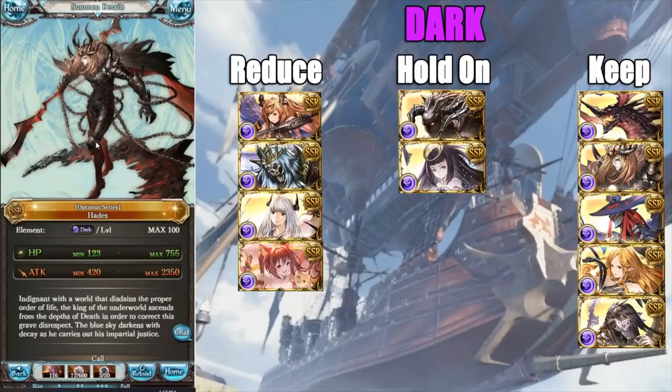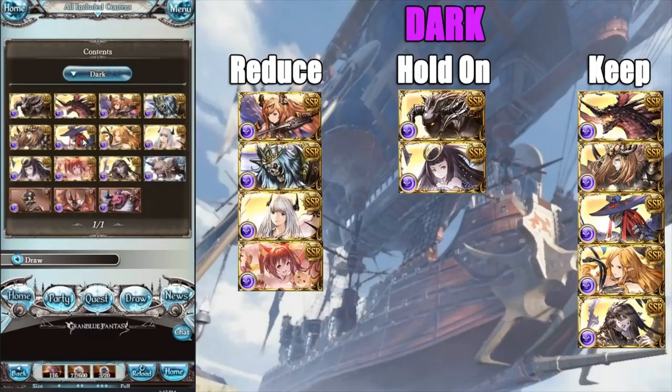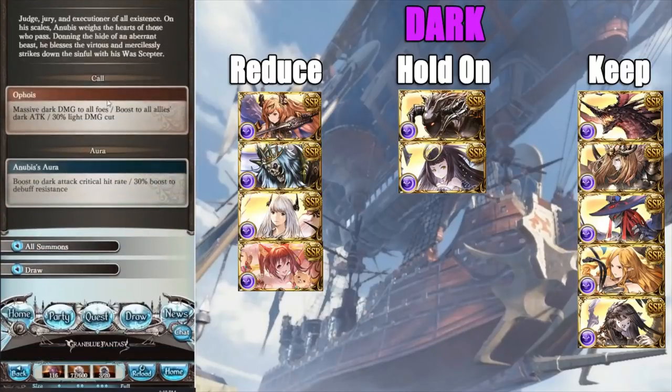Now we have Hades — another non-ticketable, and the dark primal. This summon is the key to building your Hades grid, so if you want to become a Hades lord, this is a must keep. Just being non-ticketable alone makes it highly valuable. Next we have Anubis, the dark bungle — therefore it has viability. With the upcoming high dragons, the 60% damage cut for three turns is very strong and will be useful.